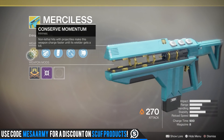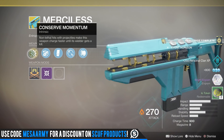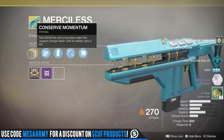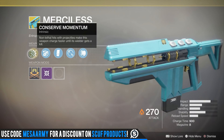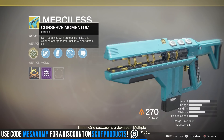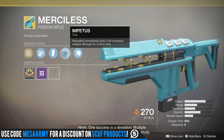Let's take a look at the main perks. Non-lethal hits with projectiles make this weapon charge faster until its wielder gets killed. So if you're laying into a boss you could just spam this thing over and over and over.